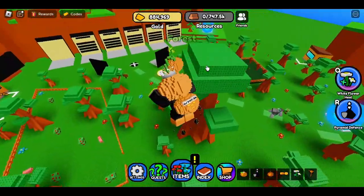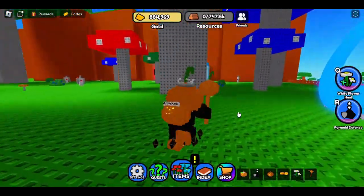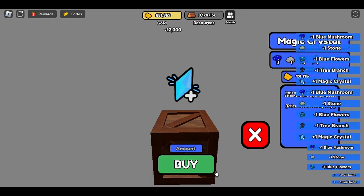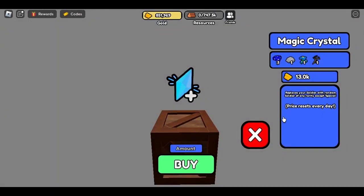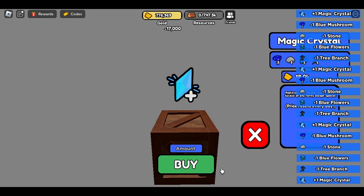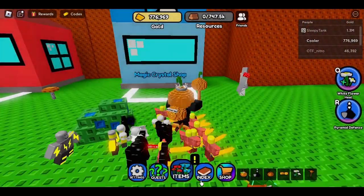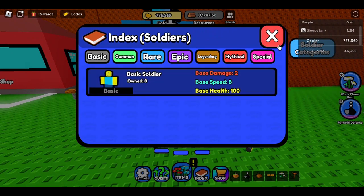Now let's talk about crystals. When you finally start grinding and visit the shops, you'll find the magic crystal shop. You'll buy one and notice the price is rising each time. But here's a great feature: each day it resets to 10,000, which is amazing. Each time you buy, it only increases by 1,000 — no matter how many you buy. The magic crystal is very important because it can give you all rarities from mythic to common, except special. Only the barracks give you the basic soldier.